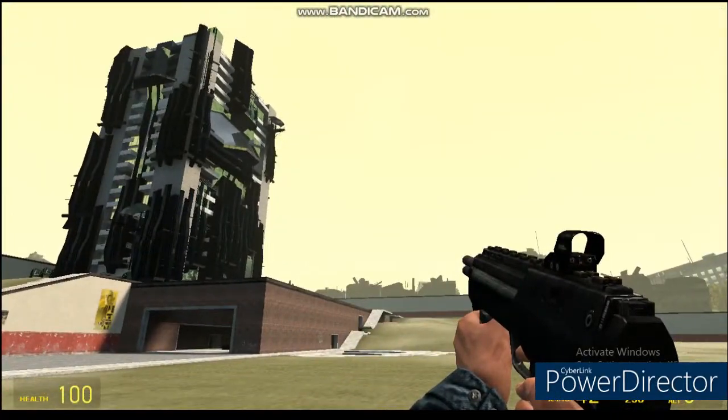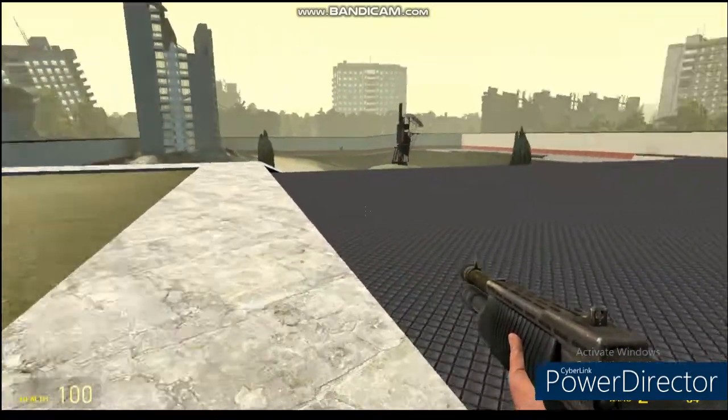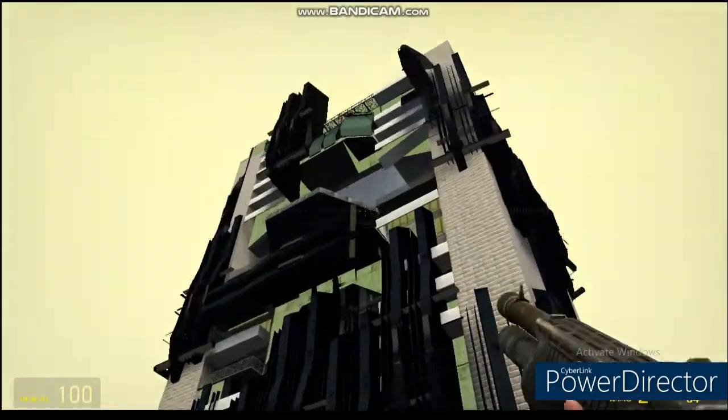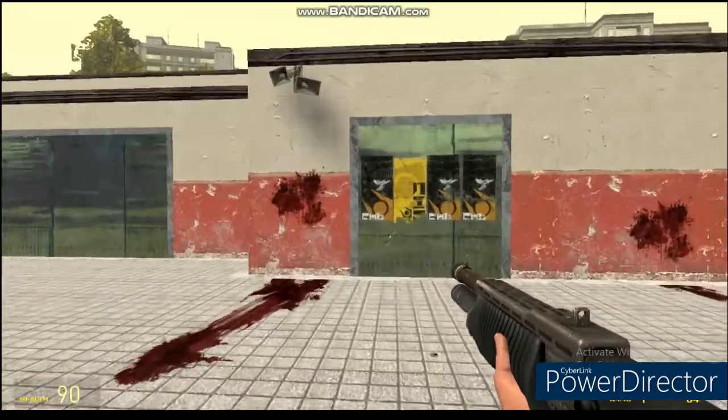In today's episode we have GM Combine Struct. The description for this map basically said that this is what happens when you leave the normal GM Construct but with the Combine still on the map, and they're not wrong.